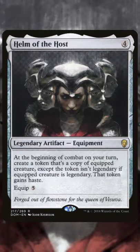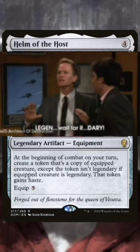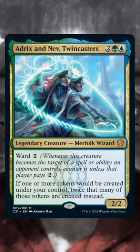At the beginning of combat on your turn, Helm of the Host is going to create a token that's a copy of the equipped creature, except the token isn't legendary if the equipped creature is legendary, and that token gains haste. Adrix and Nev says if one or more tokens would be created under your control, twice that many of those tokens are created instead.